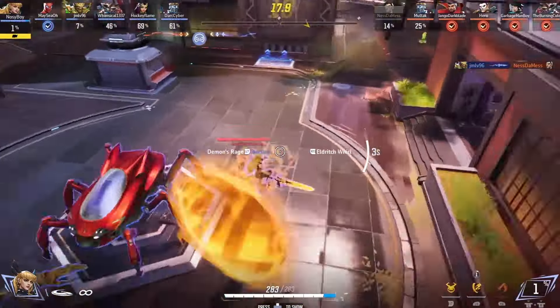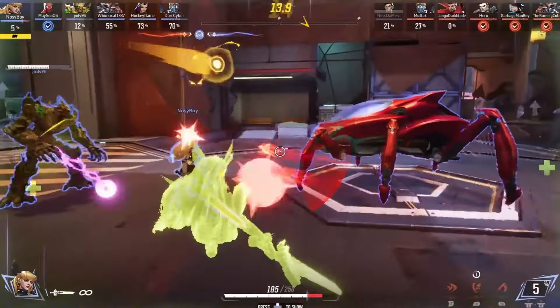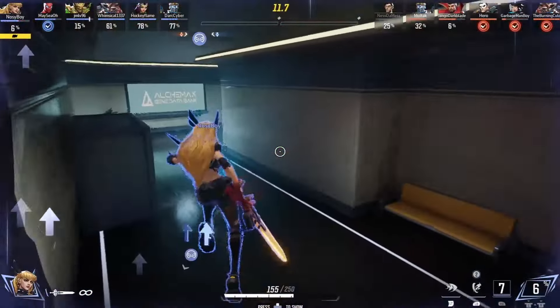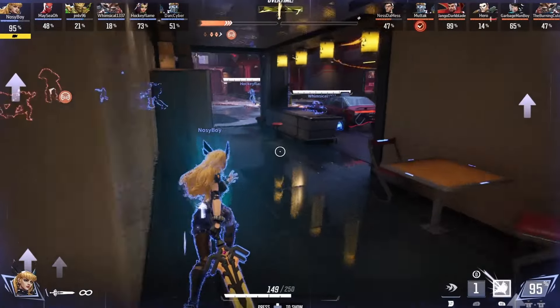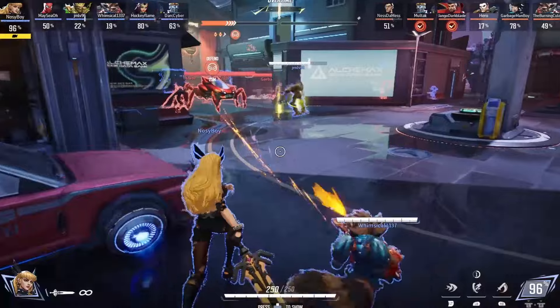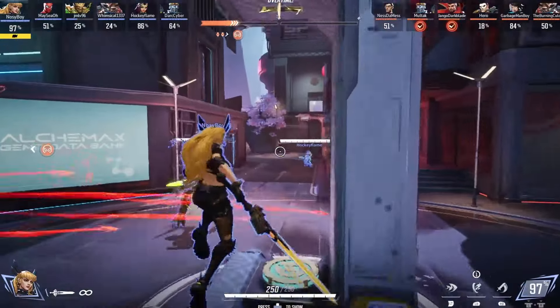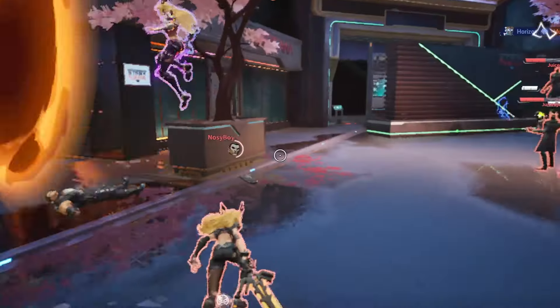Demon's Rage is still really useful though. I like to use it when I'm retreating from a fight. If I need to get away from an enemy, I'll use a Stepping Disc and place the demon in the path the enemy would need to walk through to follow me. This is especially helpful on choke points and in hallways where they have to face tank the demon's damage to chase me.